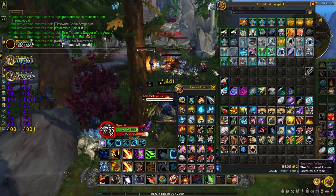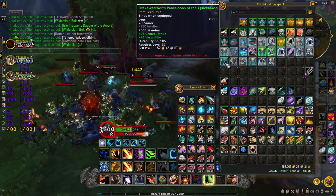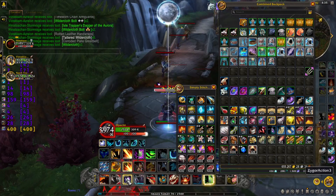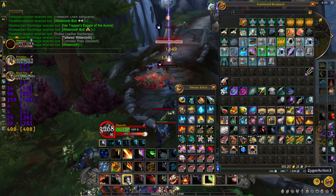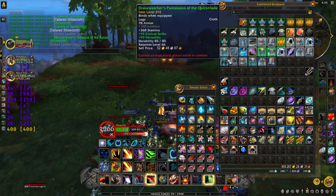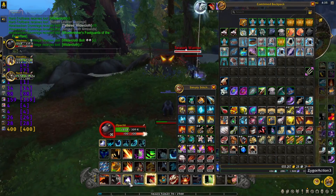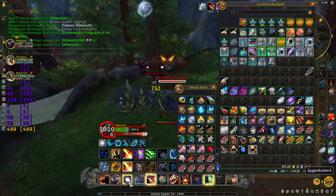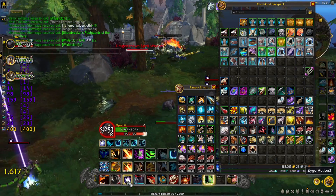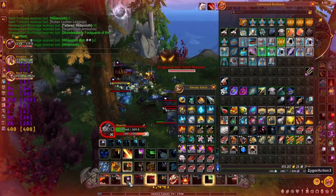Or probably are still disenchanting their greens by accident, not realizing that you can get more gold off of selling the greens than you can from disenchanting the greens. This works for some blues as well, as they do dip below the price of the Vibrant Shard. But not many of them do dip below that price. So I recommend selling off all of your greens and blues if you can, that way you can maximize your gold for enchanters.